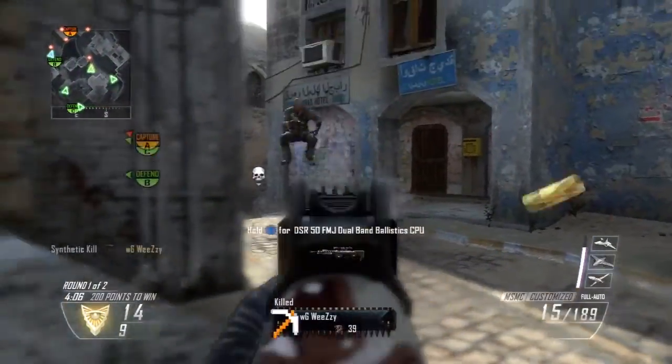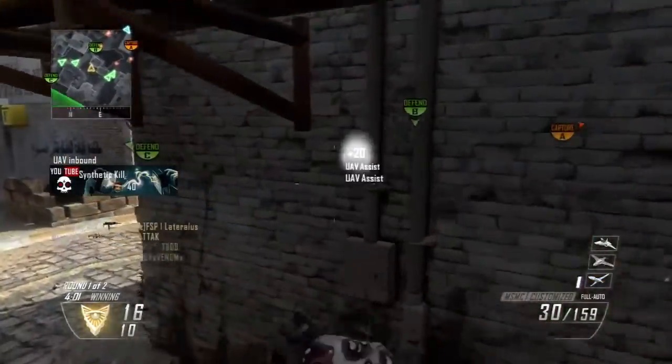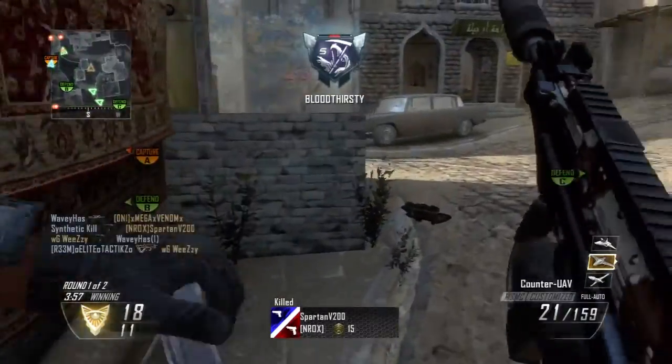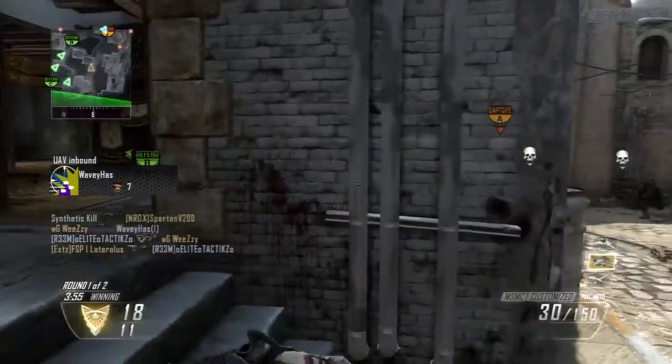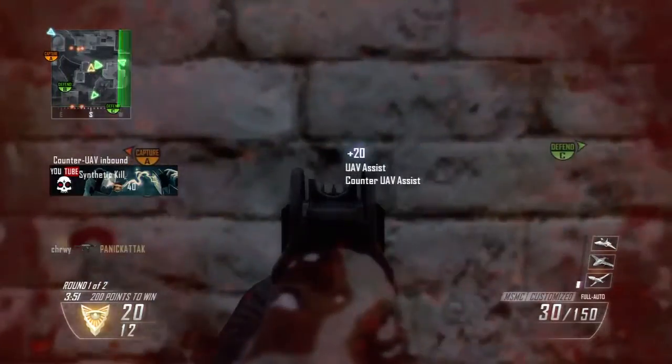Spy plane obviously gives awareness to your team and yourself. Counter spy plane to destroy their awareness, and napalm strike to get them off the objective while getting a few kills on the side. I'd like to talk about the gun as well.